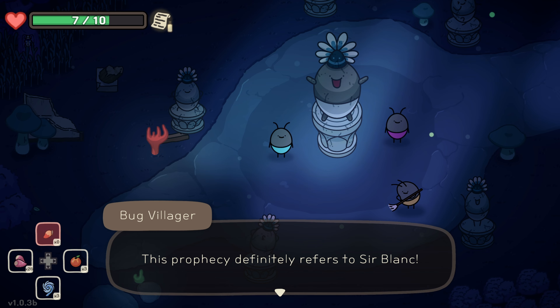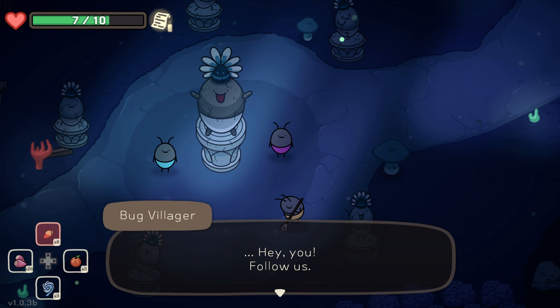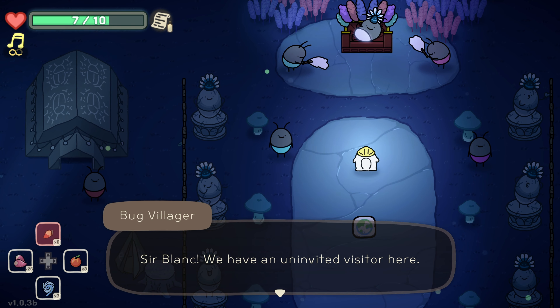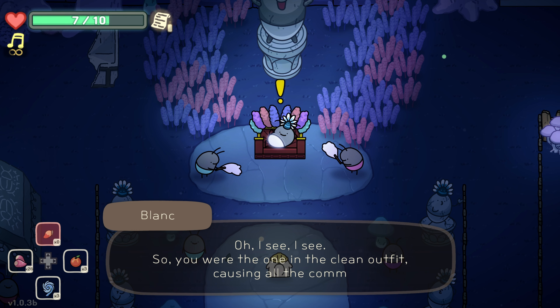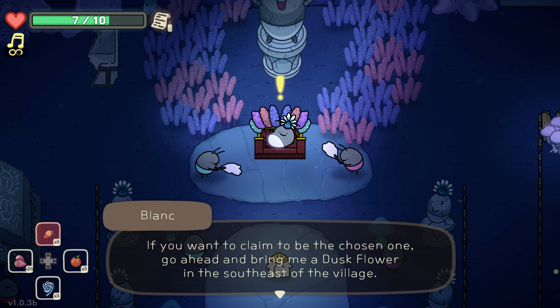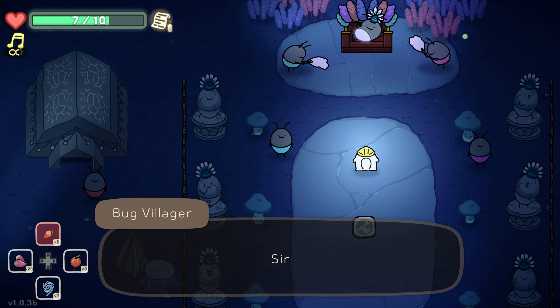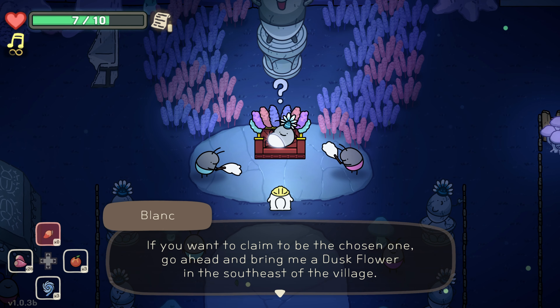The pure one potential to restore harmony - this prophecy definitely refers to Sir Black. But only his underpants are clear and that kid's whole body is clean. Hey you, follow us. Sir Blank, we have an undivided visitor. So you're the one with the clean outfit causing all the commotion. Prophecy is merely talking about appearances - it speaks of someone with a pure heart. If you want to claim to be the chosen one, go ahead and bring me the dusk flower in the southeast of the village. If you can achieve it, I'll believe you a little. This place is full of the fallen hero's servants - no one stands a chance of making it out alive.